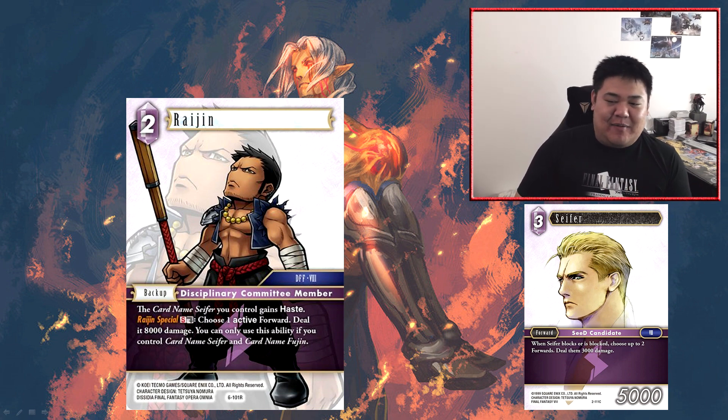Next we have Raijin — we talked about this a little bit before in how it supports Seifer. It is a two CP backup. The card named Seifer you control gains haste — that's pretty good. It's got an S ability, Raijin Special: S, dull, choose one active forward, deal 8,000 damage. You can only use this ability if you control a card named Seifer and a card named Fujin. To clarify, you don't need to have Seifer and Fujin on resolution of this ability — just on the field when you activate it. So if your opponent responds by destroying Raijin, Fujin, or Seifer, it doesn't negate this ability. However, if they make their forward no longer active, it does fizzle the ability. The S ability at S dull for 8k is actually very good, and hitting an active forward is generally pretty fine.